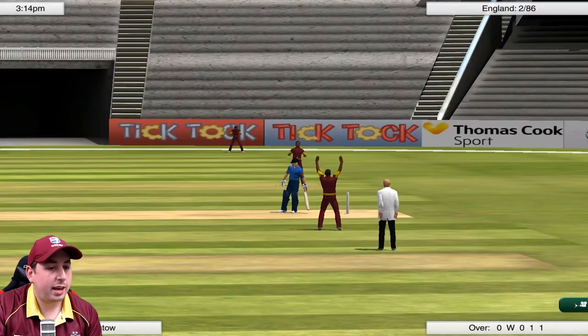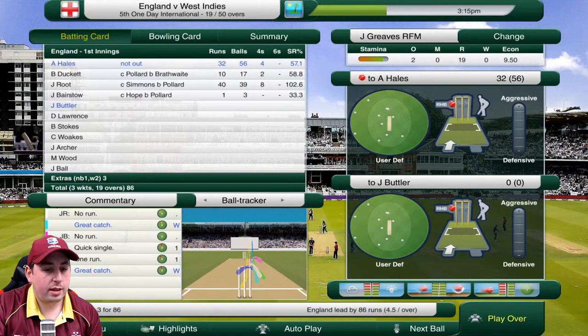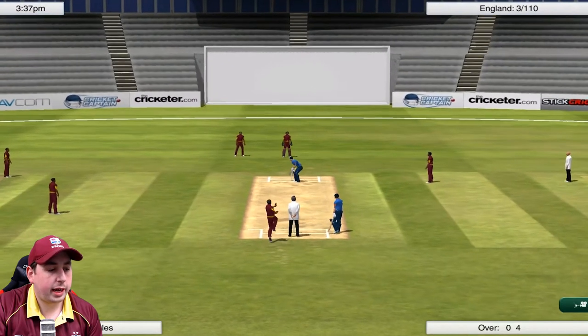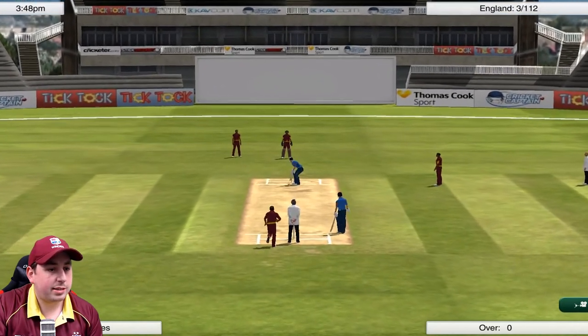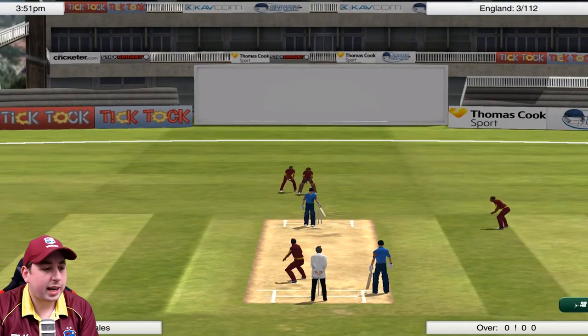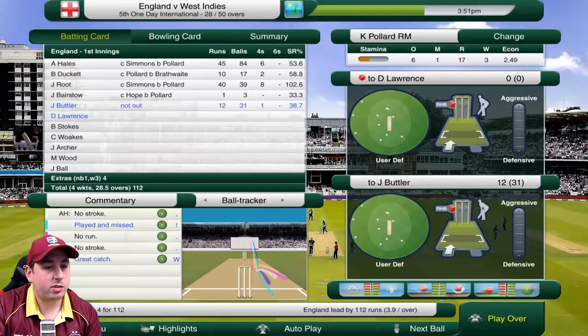We've got Alex Hales and Joss Butler now in. Greaves into Butler - he beats the outside edge. Greaves bowling well, then Pollard into Alex Hales - 112 for three. Does he get that edge? No. Pollard into Hales again with medium pace deliveries - getting Hales caught out! It's another great catch, Lendle Simmons again in the slips with a beautiful diving catch. Alex Hales has gone for 45, England are now 112 for four off 28 overs.